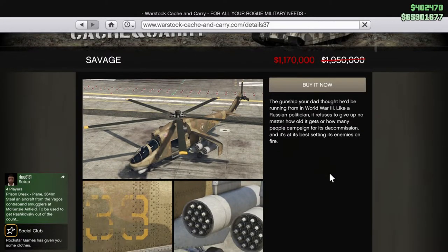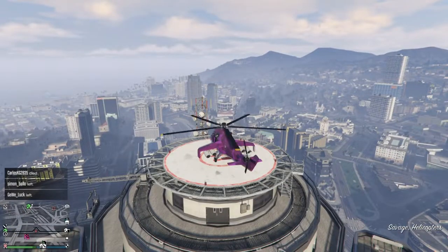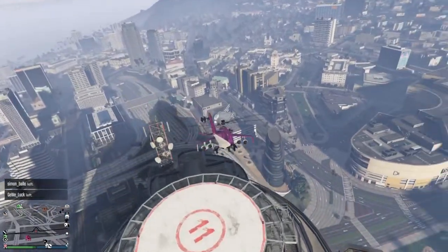You can get it on Warstock. The normal price is almost 2.6 million, the trade price is 1.95 million, and this week with the discount it's 1.1 million. If you want to get the trade price you have to do a setup for the Pacific Standard Heist — it's the convoy setup. After you do that you unlock the trade price.